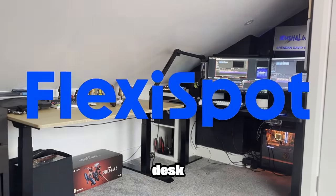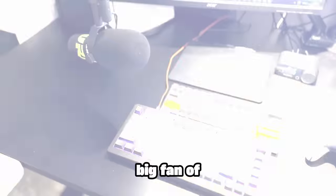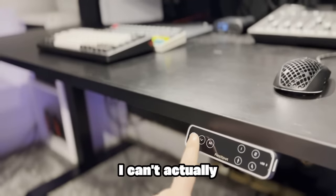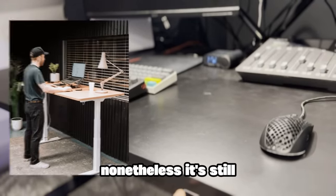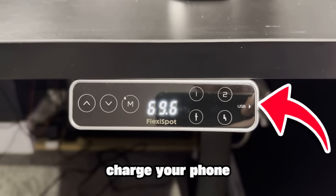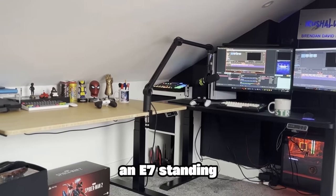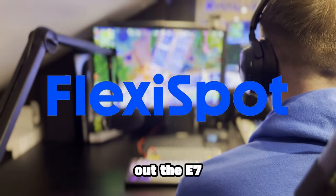Quick heads up about Flexispot — they sent me their E7 standing desk, which I've been using for roughly two weeks. I went with a plain black desktop which looks great with my setup. You can actually adjust the height to use it standing, and it even has a USB port to charge your phone or mobile devices. All links are in the description and pinned comment. Big thanks to Flexispot for the E7 standing desk.